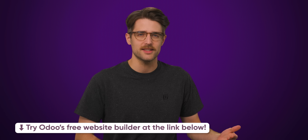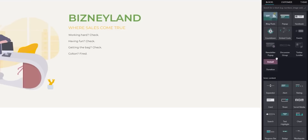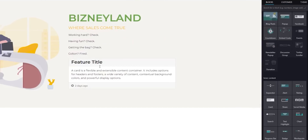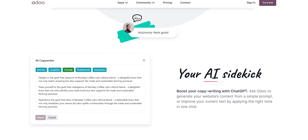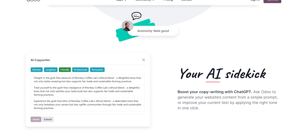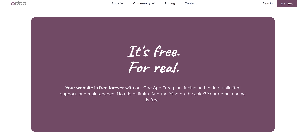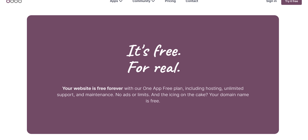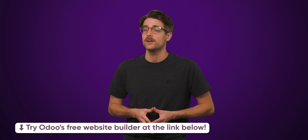To carve your own space in the digital world without a website is madness. With Odoo, you can design and get your very own website up and running in no time at all, thanks to their intuitive, code-free drag-and-drop elements. And if you find yourself experiencing some writer's block, Odoo's AI copywriter is there to help you out. And it's free — you can even get unlimited hosting and a fully paid custom domain name for the first year. Visit the link in the description and start building your very own website with Odoo.